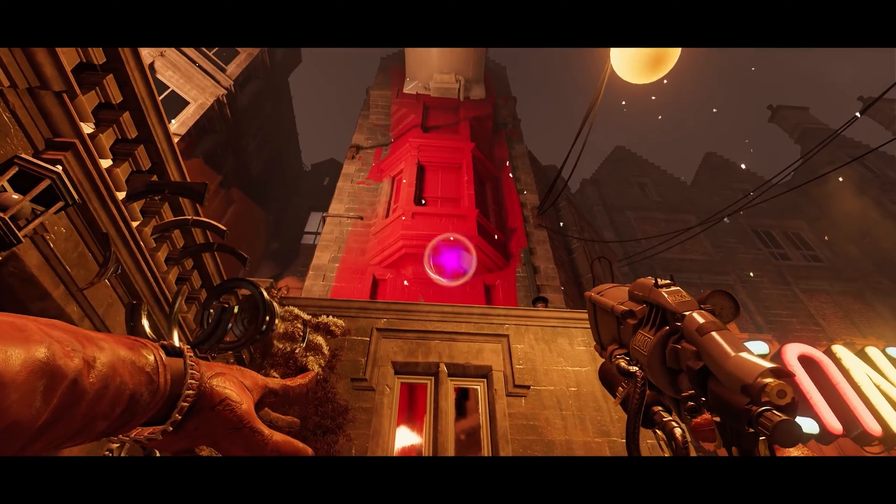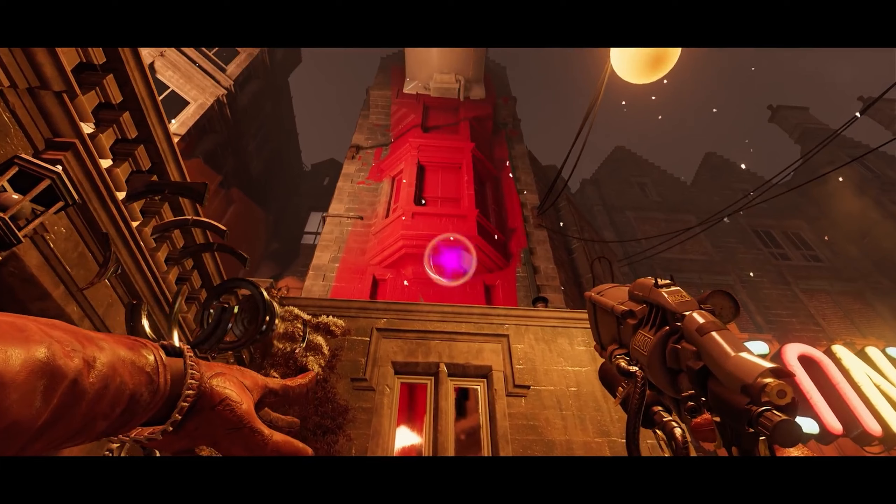Now we're seeing the device that Colt has on his left hand that allows him to use his special abilities, much like the Outsider's Mark in Dishonored. Here, he's using what seems to be the Deathloop equivalent to the Blink ability, as the device itself separates into individual pieces, allowing him to teleport a short distance to reach higher ground in order to further survey his surroundings. It looks like Arcane is carrying the drop assassination over from Dishonored as well, as we see here.